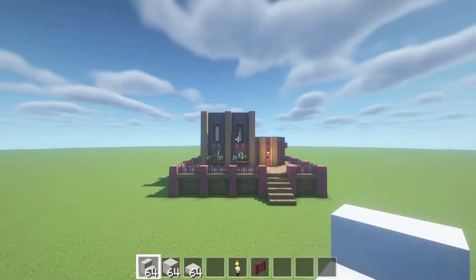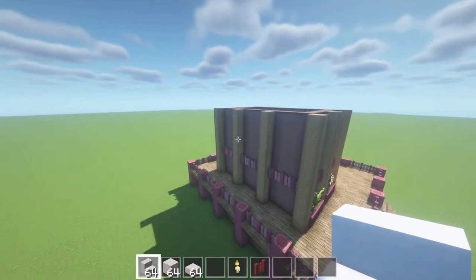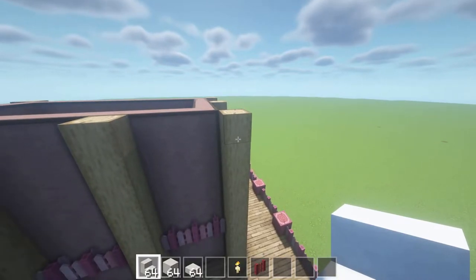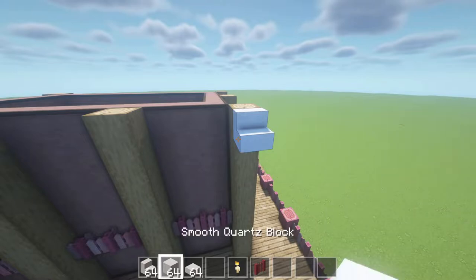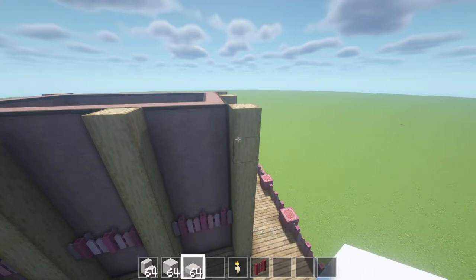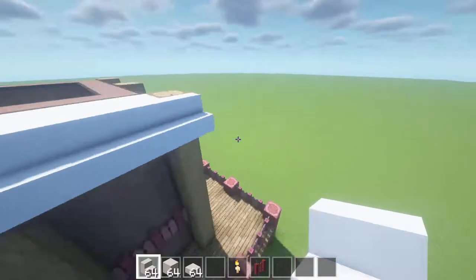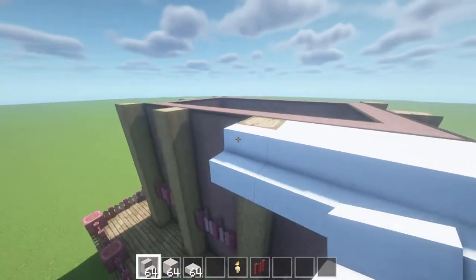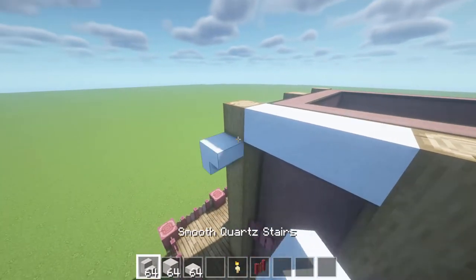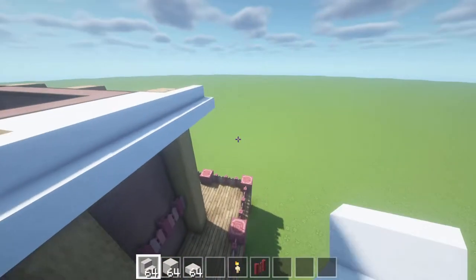We'll just do the windows on the front and back wall, leaving the sides because we'll have to put a staircase on one of those walls anyway. So we've pretty much got the main house done and we're now going to start work on the roof. You're going to want to fly to the side of your build, and we're going to be using smooth quartz stairs blocks and slabs for the roof to create a sort of frosting look. We're basically going to run a row of stairs all around the perimeter.